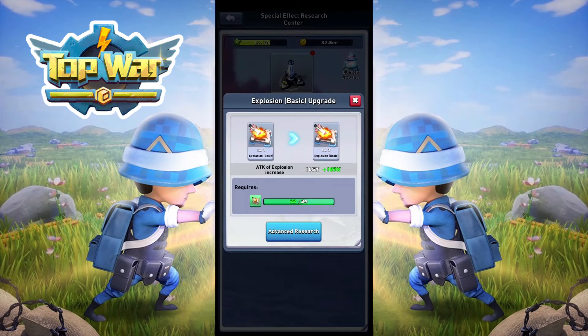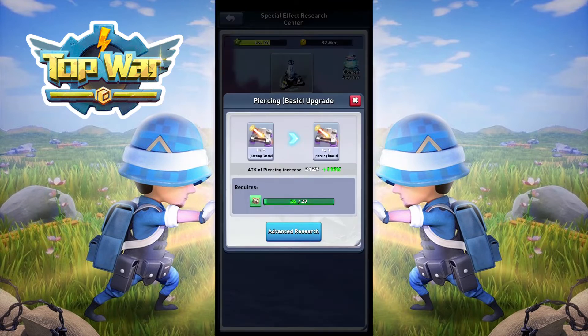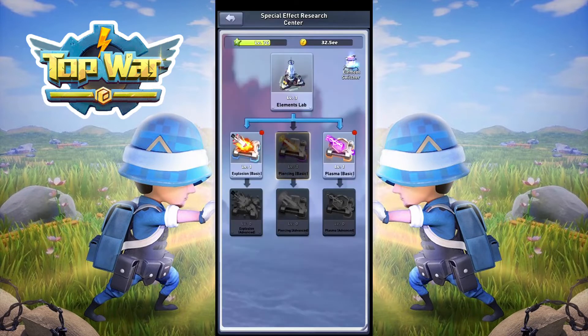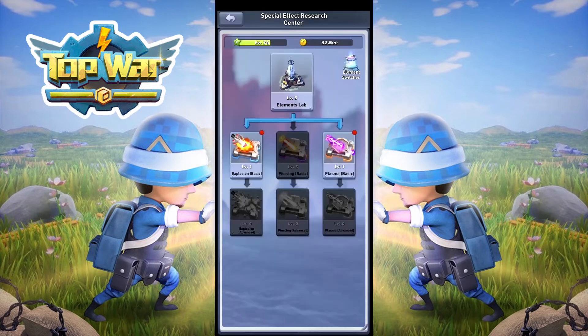As you can see, this is the explosion one and this is the plasma one if you check the required items. I want to upgrade my lab to level three, and once I've upgraded it, my plasma was able to upgrade as well. So you need to have the Elements Lab leveled up before you can upgrade your basics. At the moment I have the piercing basic element and I can click on the advanced research.